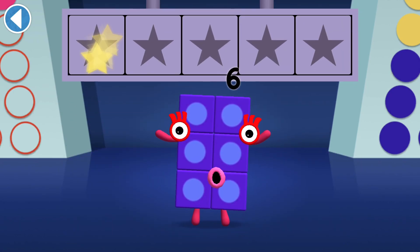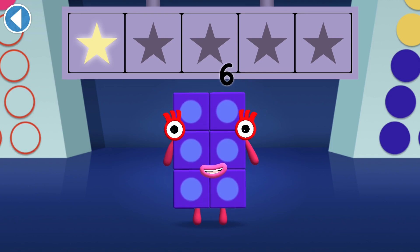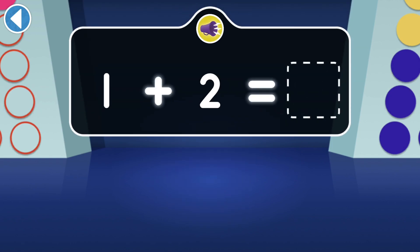Well done! You've won a super shiny star. One and two are making a friend together. Which number can they make?